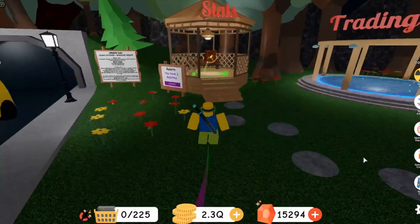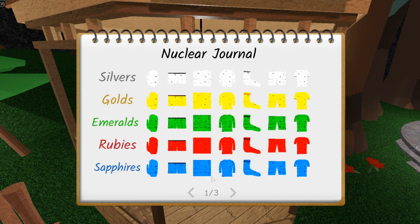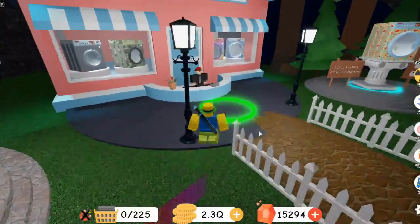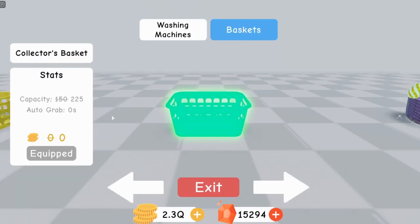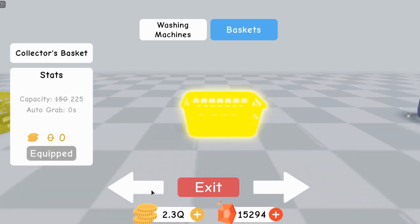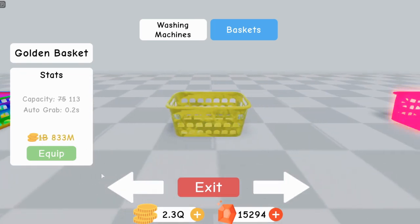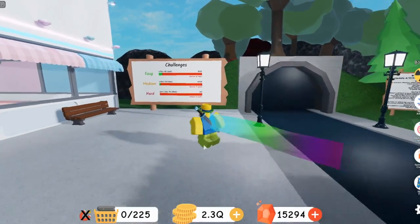I also recommend completing the journal — mainly focus on this one if you haven't already. Once you complete it you'll unlock the Collector's Basket, which is actually the best basket in the game. If you get the Collector's Basket before buying other baskets, you'll save like 1 billion coins, so I highly recommend getting it.